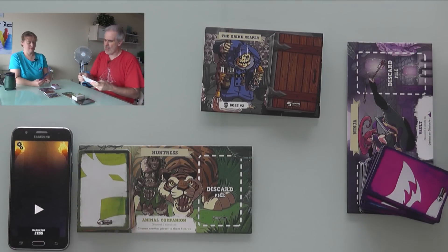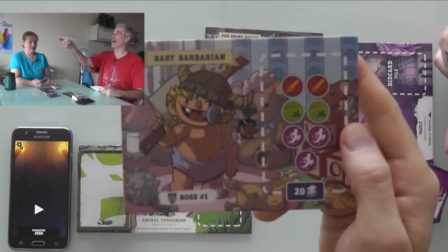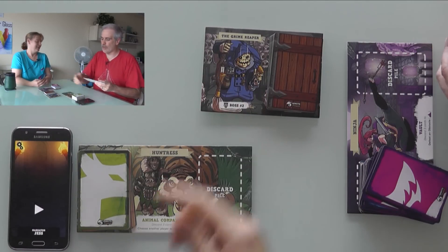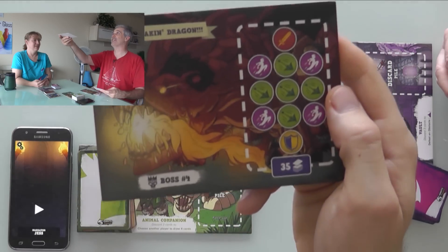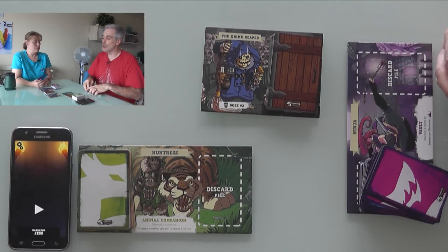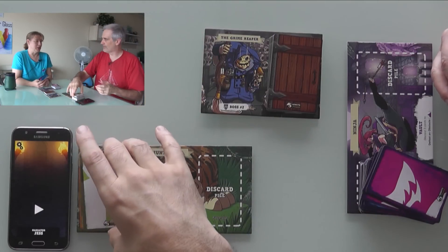We've played this game a few times now. We've gotten pretty good at the level 1 boss, the baby barbarian, but we have yet to beat the Grime Reaper. Boss number 3 is Zola the Gorgon, boss 4 is a dragon, and boss 5 is the dungeon master himself. For an epic game, you can play through all of them for a 25-minute dungeon crawl, but we're just doing one 5-minute run.